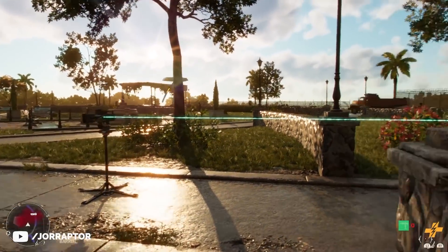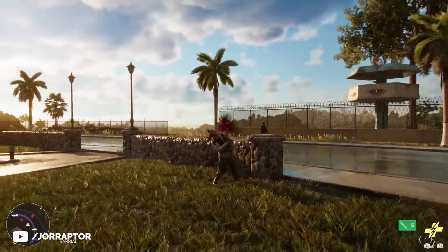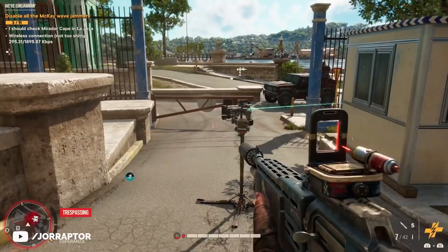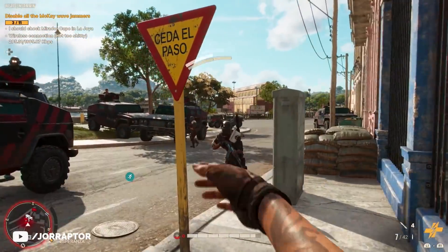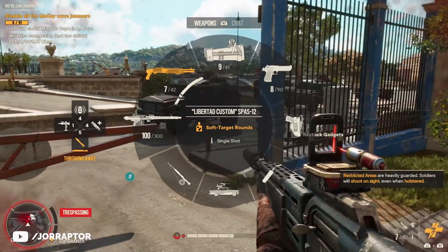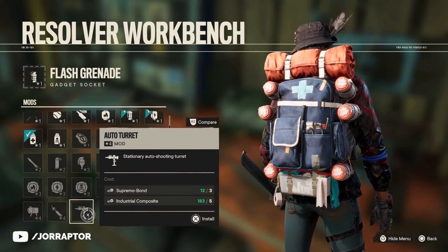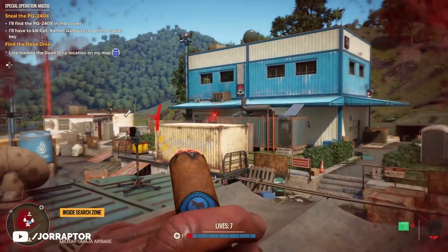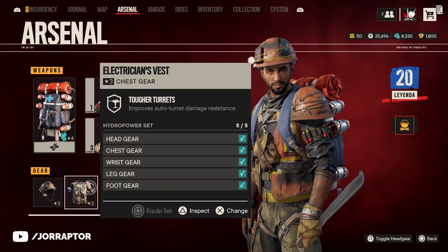Good to know: when you put a turret down and then kill an enemy with a throwing knife while wearing the Synth Pop Bomber jacket, you will not get the turret back because you can only have one turret active at a time. But if the turret gets destroyed and you then kill someone, you will get the turret back. Turrets are usually not really that good - you can unlock them in the supremo part of the workbench - and normally get destroyed really fast.